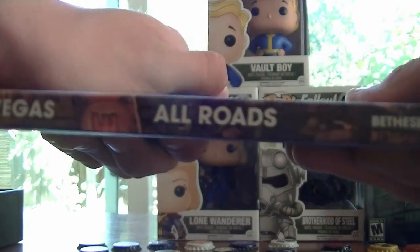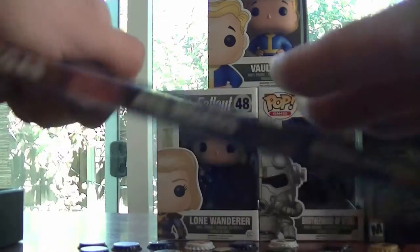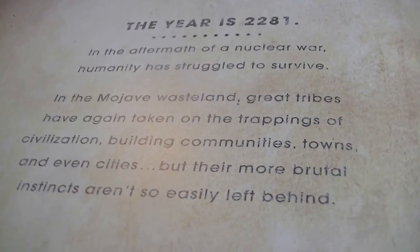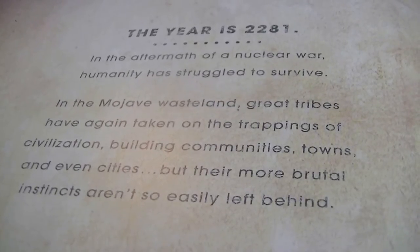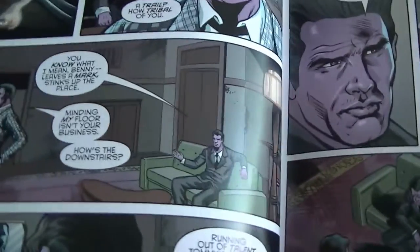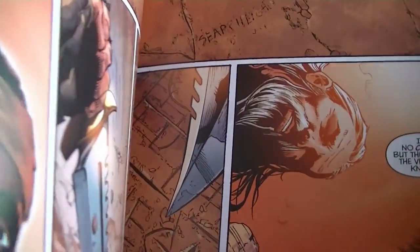This comic right here is called Fallout New Vegas: All Roads, published by Dark Horse Books. I actually read it this morning. It goes over the backstory of Benny and how he planned his evil plot to kidnap the courier — which is who you play as. It's like a prequel to New Vegas and ties into the storyline. The introduction reads: 'In the aftermath of a nuclear war, humanity has trickled to survive. In the Mojave wasteland, great tribes have taken on the trappings of civilization, building communities, towns, and even cities. But the more brutal instincts aren't as easily left behind.' It's basically the backstory of Benny plotting to steal the platinum chip. It's about 35 pages long.